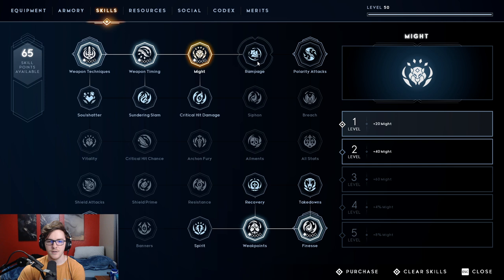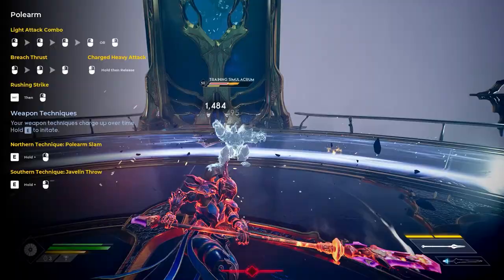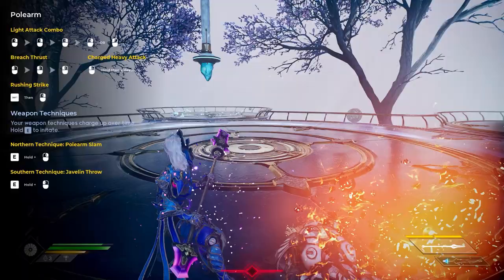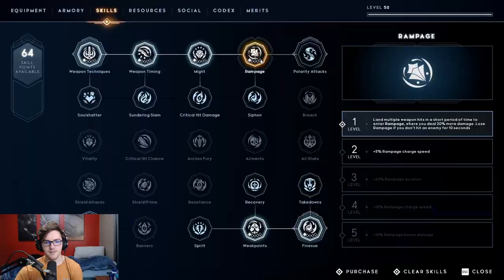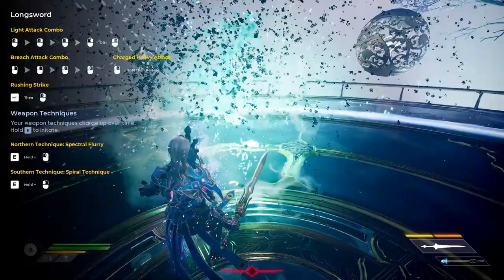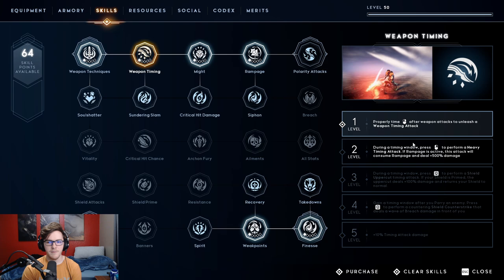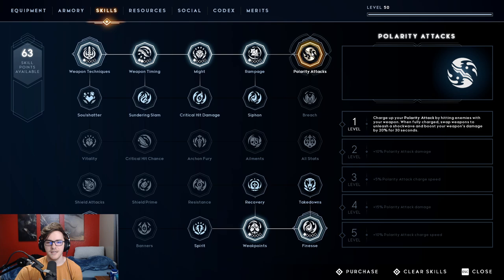To make Weapon Timing work properly, invest a point into Might for more physical damage, then put a point into Rampage. Land multiple weapon hits in a short period to enter Rampage and deal 20% more damage — you lose Rampage if you don't hit an enemy for 10 seconds. Once we have Rampage, go back to Weapon Timing: during the timing window, use your heavy attack to perform a Heavy Timing Attack, and if Rampage is active you deal 500 damage and consume Rampage. That's massive.